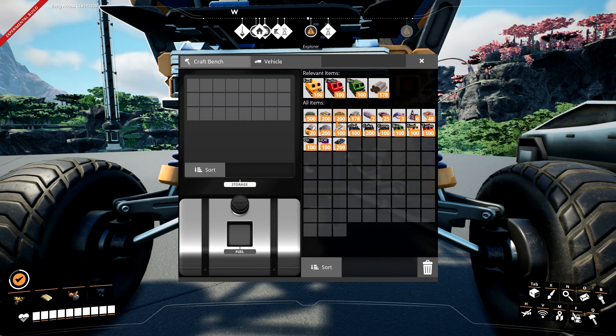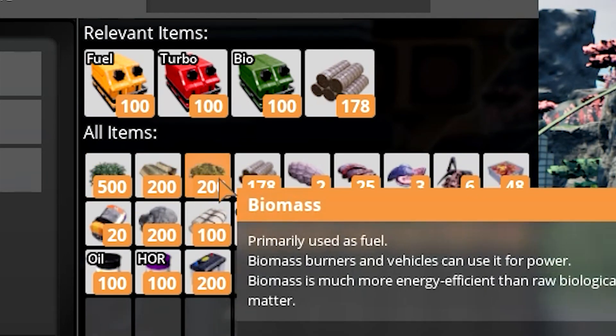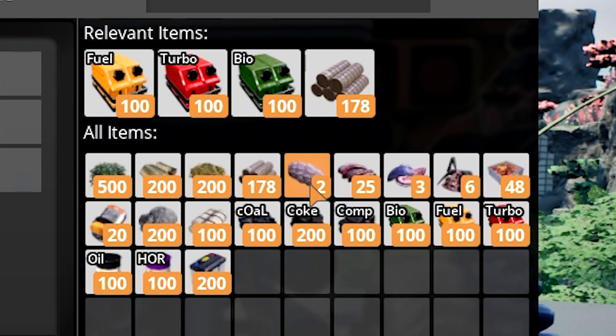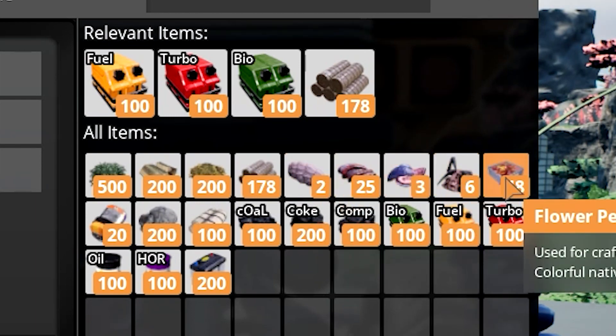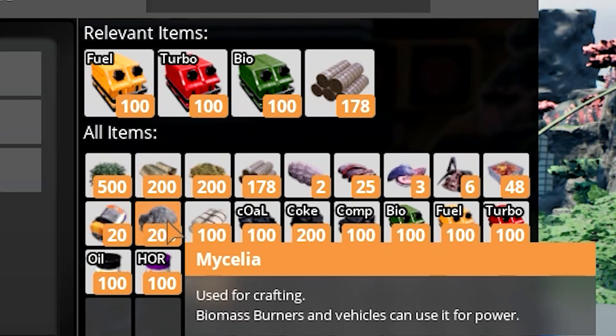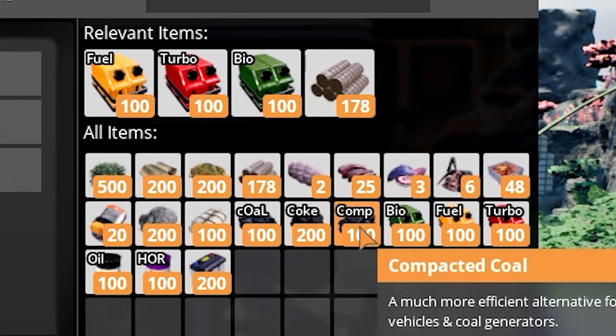There are 23 types of fuel ranging in running time from less than a second for leaves to hours for nuclear fuel. You can use the following: leaves, wood, biomass, solid biofuel, the four alien remains, flower petals, color cartridges, mycelia, fabric, coal, petroleum coke, and compacted coal.